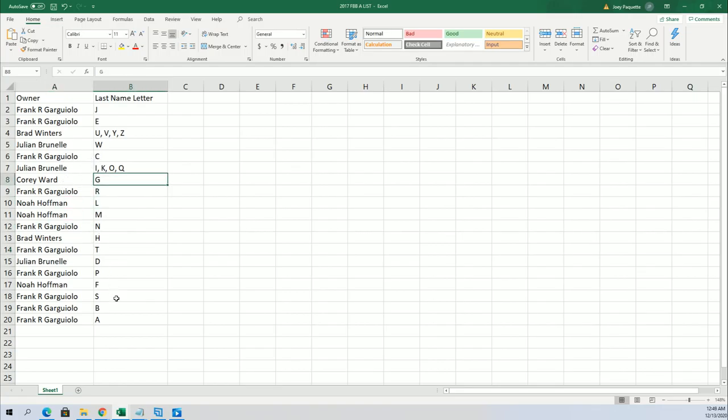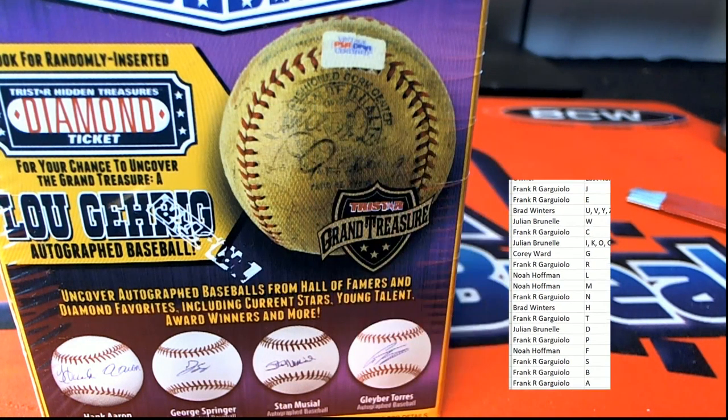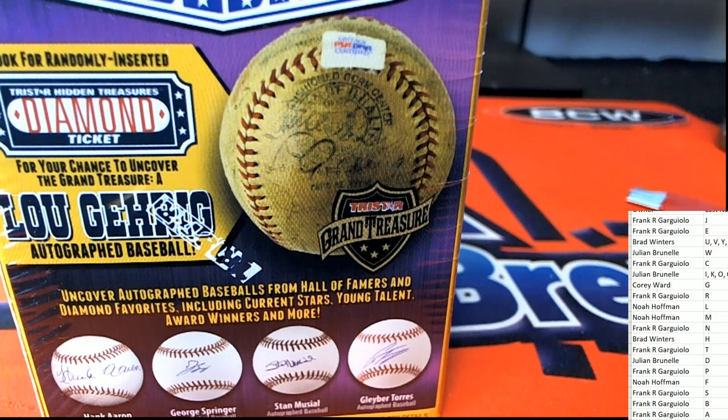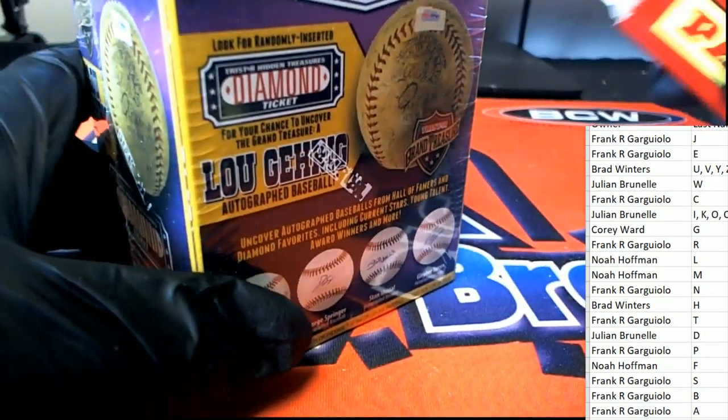So there is letter G for Cory, letter T for Mike — Trout is there for Frank. Could be a Trout, could be a Gehrig, could be a Mantle — any number of things could come out of here. So we're always excited to see what is going to pop out of the next autograph baseball box break.